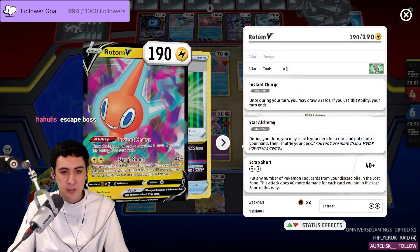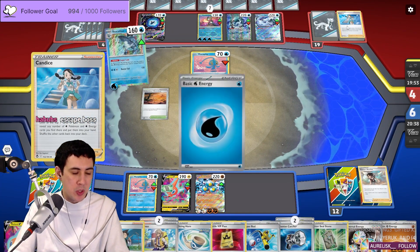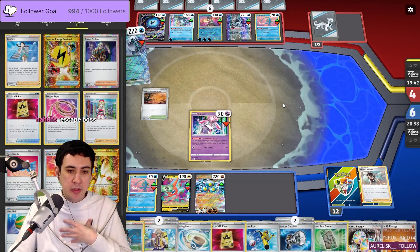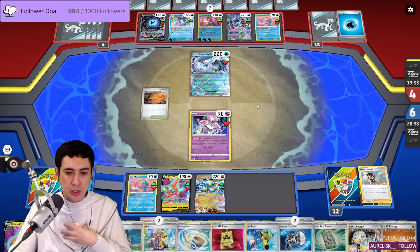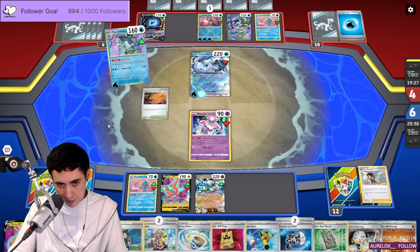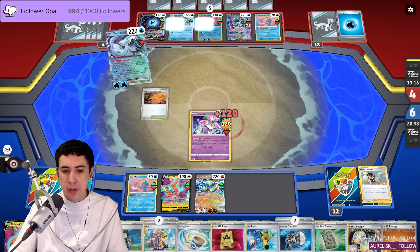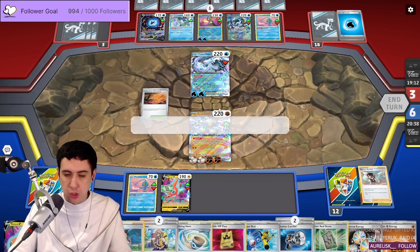Do you want me to use up the V-Star Power to get an extra Diancie down? Do you think Star Alchemy is worth it, or do we play into the idea that they don't have Boss and Rope? Because if I'm up against a deck that can run Irida, I'm thinking they probably run a bunch of Countercatcher — so the odds that they have both Rope and Boss in the same hand isn't so scary. Worth playing a little bit greedy. If they don't get rid of Calamitous Wasteland, I think we're going to have to send up Sandy Shocks.